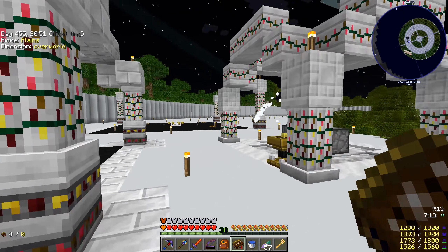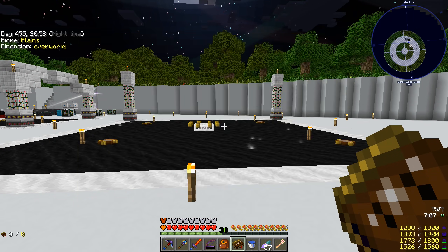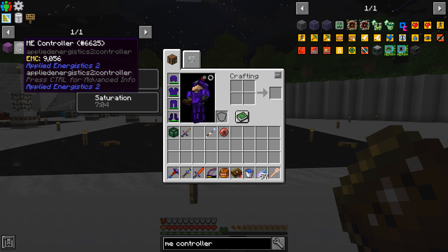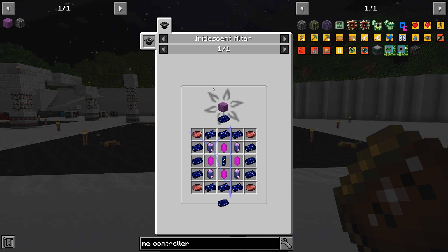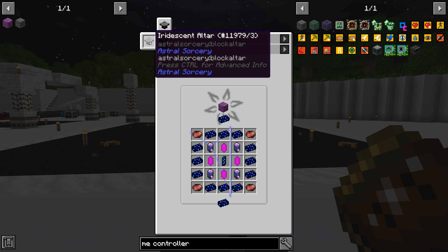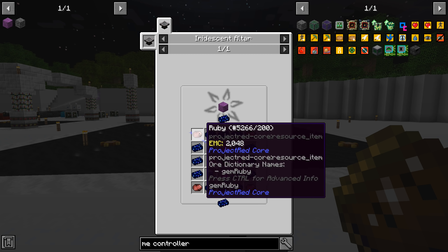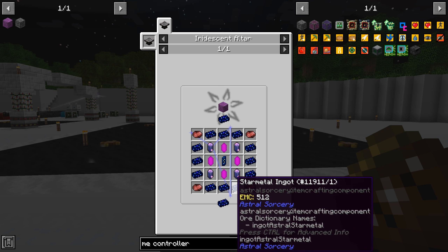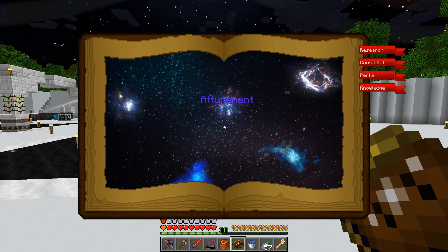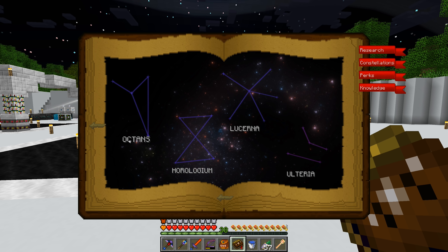We've done quite a bit of astral sorcery in these last episodes, so we're only going to do pretty much what's required of us for today. Moving on, we were looking at doing the semi-controller, and this thing required us to have the crystal cluster, which is why we started into astral sorcery in the first place — we needed this iridescent altar. We want our iridescent altar to always have starlight, so we have that under control. But a thing about the iridescent altar is you have to focus certain constellations in order to do crafting recipes.